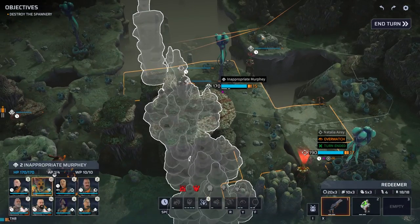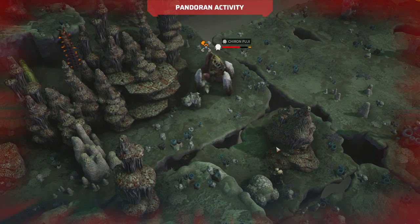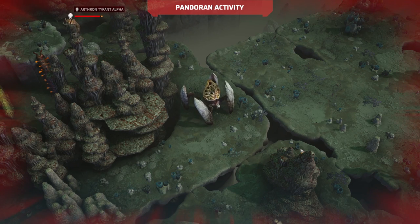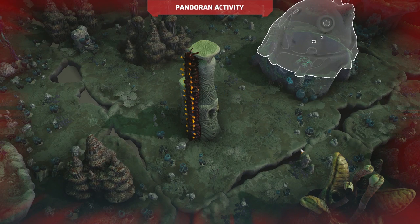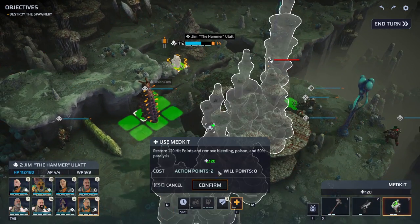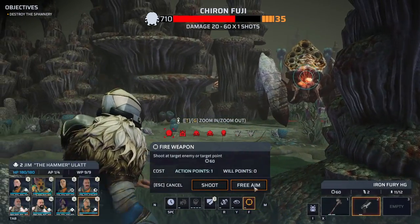Ender Sanders moves to there. Natalia has an overwatch — might as well do that. No idea if the spawnery does any actions that trigger overwatch, but it's not just the spawnery — those worms should trigger as well. I just don't want to deal with the worms, they are the worst. Careful here — this is a sniper, pretty deadly.